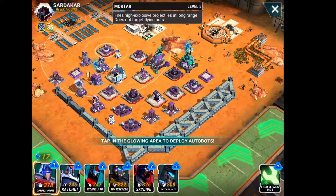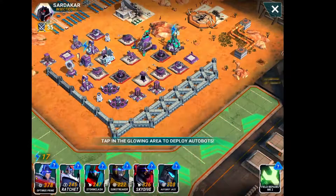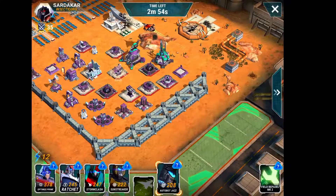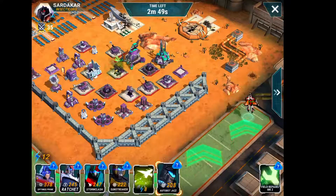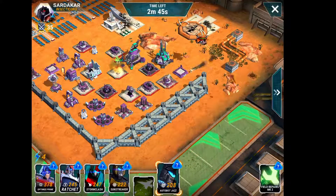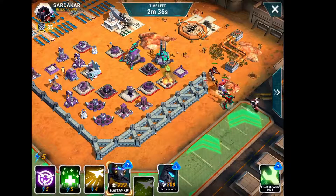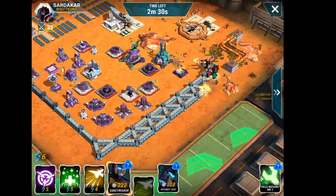We're going to leave that one in the hopes that it doesn't kill my team. Let's put Skydive down first, holding everybody over here on the right. We're going to hit this laser beam first to see how quickly. Here's the second ability and I'm going to put it on this mortar. Ratchet right behind him starts healing everybody - look at the damage it's done. They took out the mortar and the laser beam before I even get anything else.